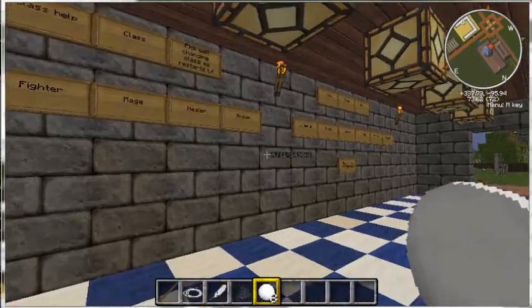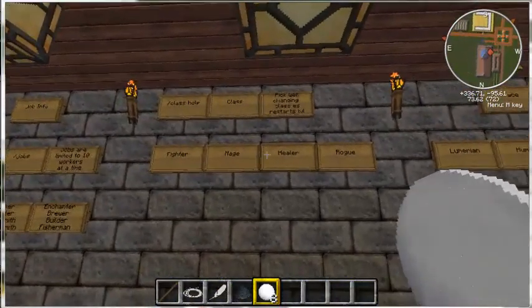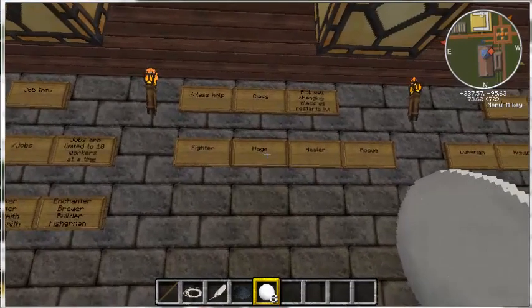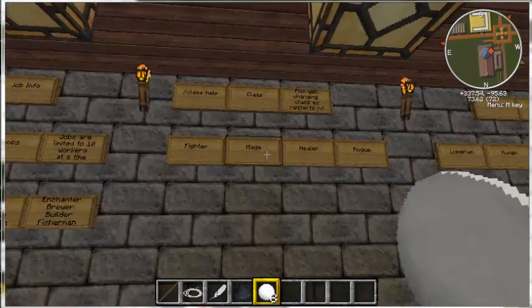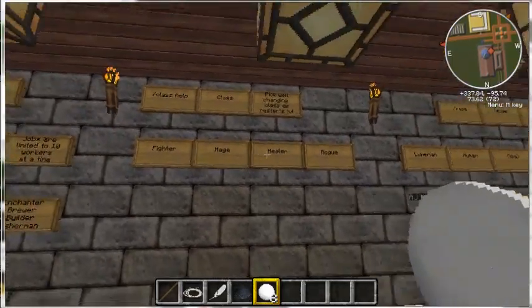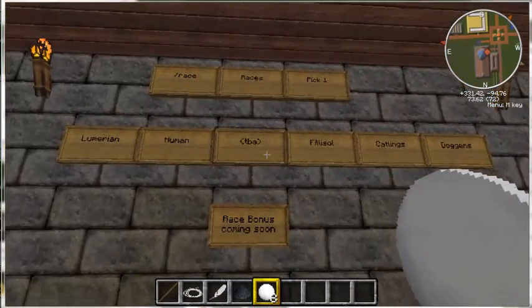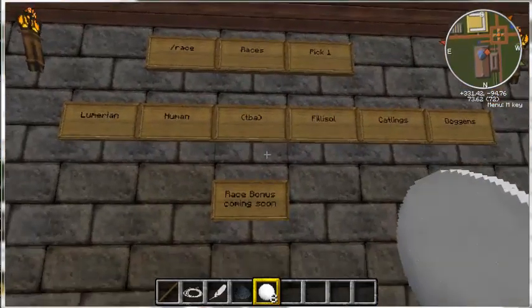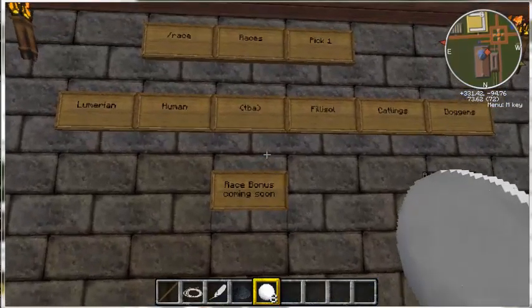That's the basics on your class. For more information on the individual classes, how to play them, and some strategy guides, check out our website or check out our friend Adam's YouTube page — he's got a little bit of extra information for you guys. Here's a sneak peek at races: you can join a class right now, but it has absolutely no race bonuses. This is going to be in our next patch, 1.5.